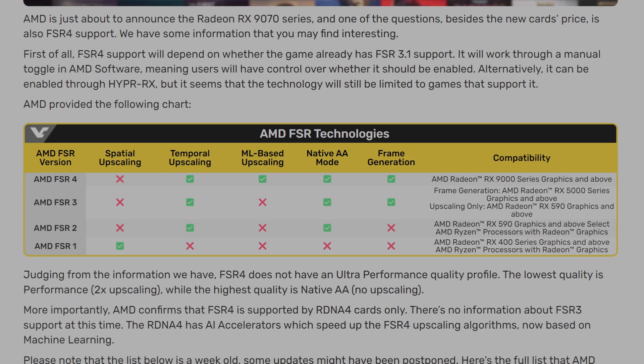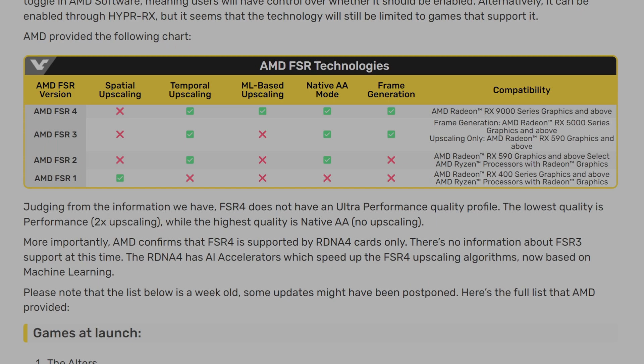AMD has confirmed that FSR 4 will be exclusive to RDNA 4 based graphics cards. At this time, there is no information regarding FSR 3 support. The RDNA 4 architecture features AI accelerators designed to enhance the performance of FSR 4's upscaling algorithms, which are now powered by machine learning.